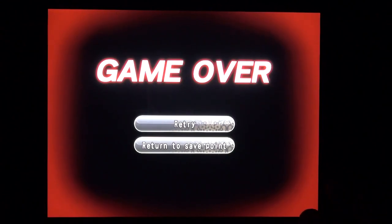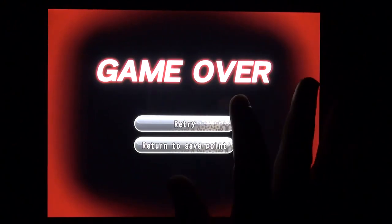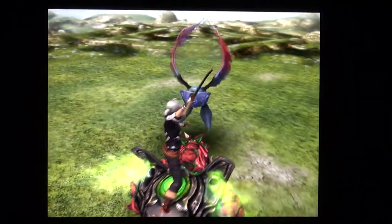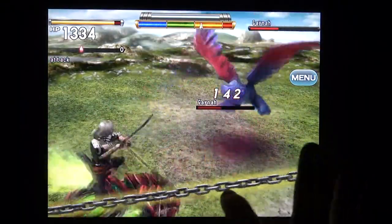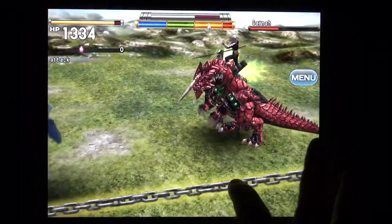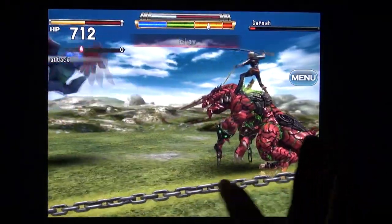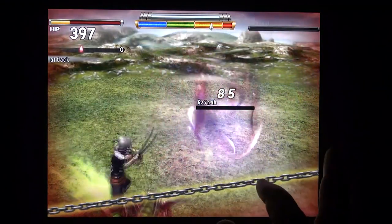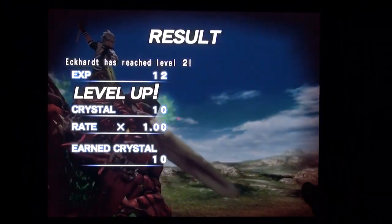You know how many times that happened to me before I understood the controls of this game? Countless times. But you know what? Don't feel bad. If you accidentally get into the red, it's really easy to retry. Alright, so now that we've gotten that out of the way — and hopefully I don't accidentally repeat that and look like a fool — let's keep it in the yellow. Powerful attacks. Boom! Level up, baby! Level two. Sweet!